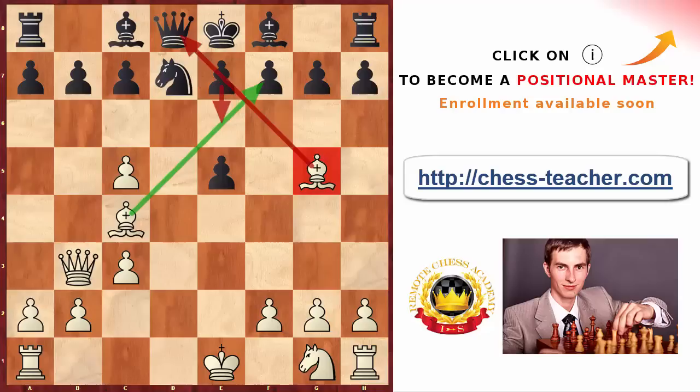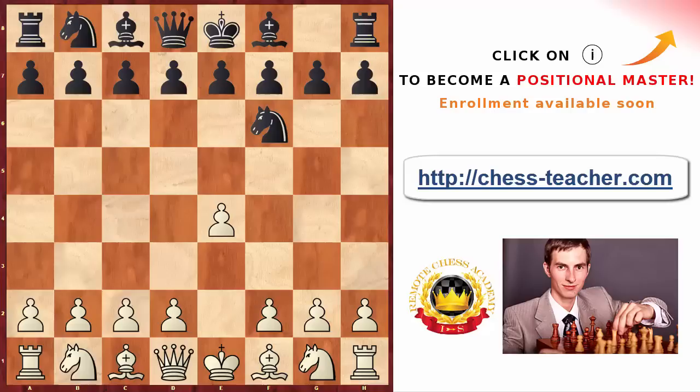The good thing about this trap is that even if black is aware of it, it's fairly difficult for them to stop you from going bishop c4, because you can play that after virtually any move. And even if black finds a way to save their king from immediate danger, you still have a very good attacking position — just play rook d1, finish your development, and for the sake of one little pawn sacrifice you're getting huge pressure onto black's position.